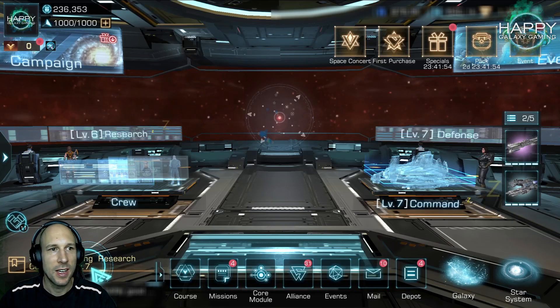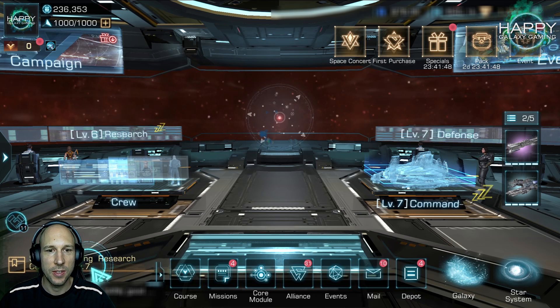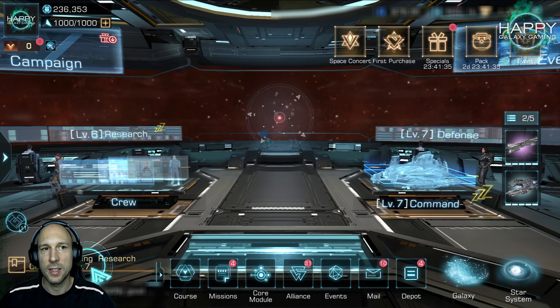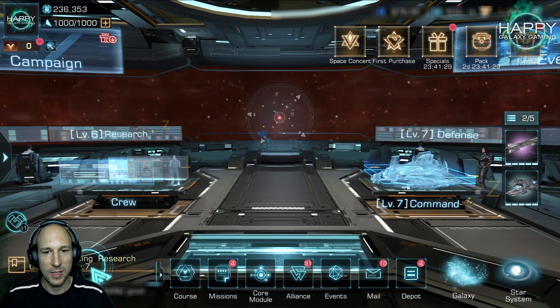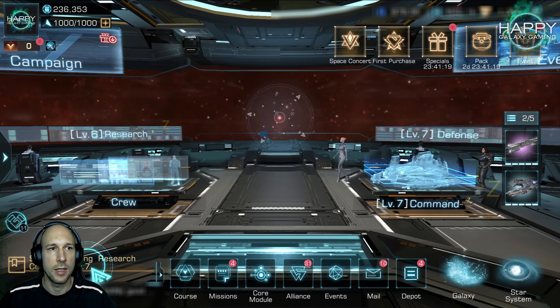Hello Galaxy commanders and welcome to this video for Infinite Galaxy. We started our own HTG Alliance on server 52, and today I want to go through a few things: what do I do first, where do I focus, and how do we build up the Alliance. I'm aware that building up an Alliance gives me a little advantage with the video and Discord I already have, but there are a few things everyone should prepare to get a good and strong Alliance.